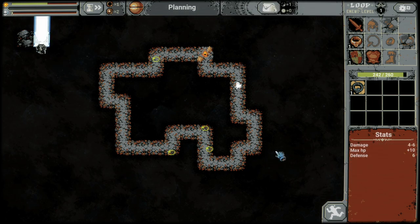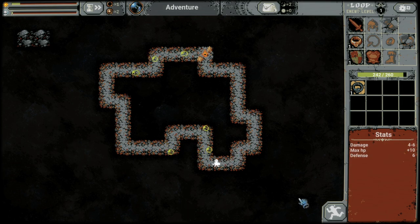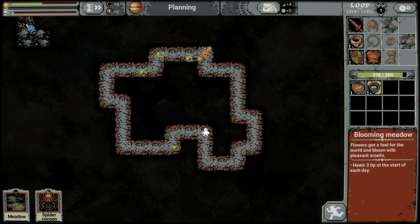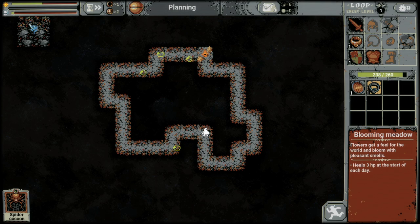I'm going to go ahead and place rocks up here to eventually make a mountain peak. We're going to use rocks because they are less synergetic than mountains and we don't want to waste our mountain synergy. So we'll do a three by three of rocks for the mountain peak. We want to make sure we put our meadows adjacent to something other than a meadow so it becomes a blooming meadow — instead of healing two per day, it's going to heal three per day.